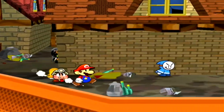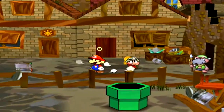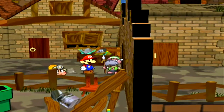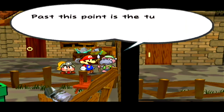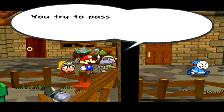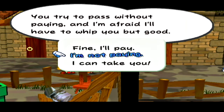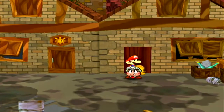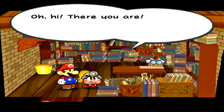We cannot go over here yet because there's a fence in the way, and we can't go over there because there's this guy — 'You're an outsider. Past this point is the turf of Ishmael, head of the Robos. It's ten coins to pass through. You try to pass without paying, and I'll have to whip you but good.' We are not going to mess with that guy — we're nowhere near powerful enough to fight him.